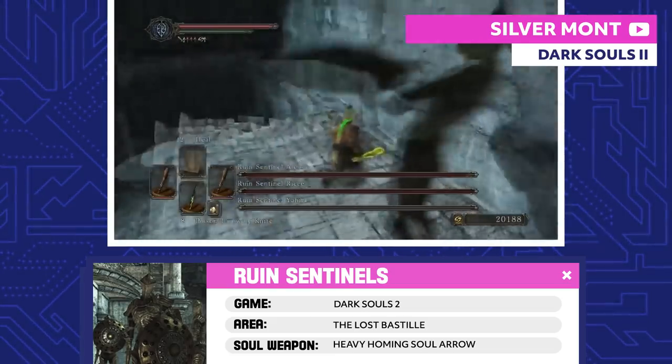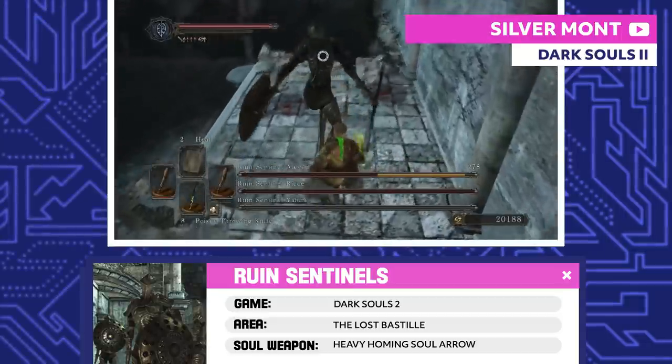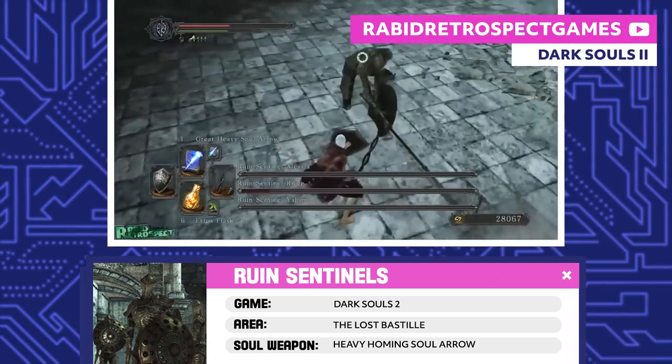Ruin Sentinels. They may look like armored guards, but the Ruin Sentinels are actually just souls that haunt suits of armor. These three particular Sentinels are named Yahim, Ricce, and Alessia. The jailers of the Lost Bastille created them to guard the prison.